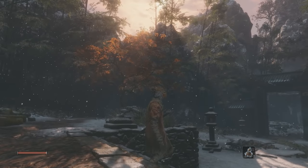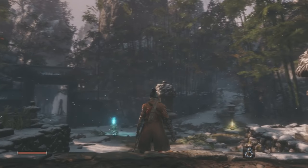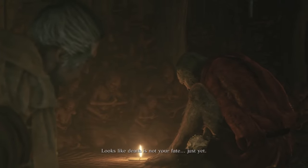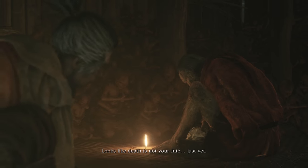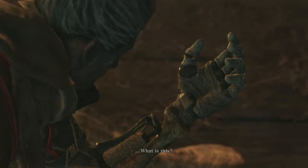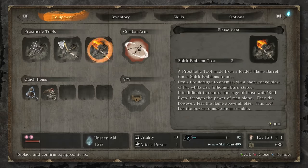This is the dilapidated temple nestled within the Ashina outskirts — you'll be coming here a lot to invest in your character, because there are more resource systems in Sekiro than ever before. This is the Sculptor, your savior after your arm is severed. When it comes to your prosthetic arm, he's your guy. If you find a new attachment out in the world, come here to get it fitted, and then you can choose three attachments to equip in your inventory screen.